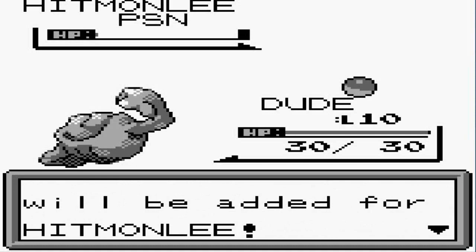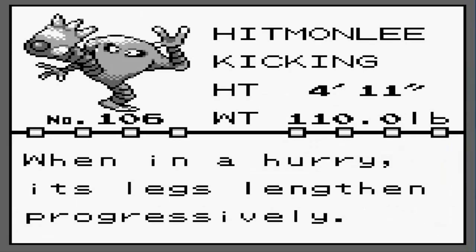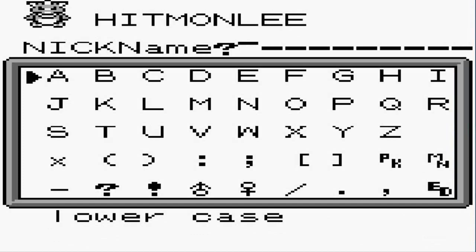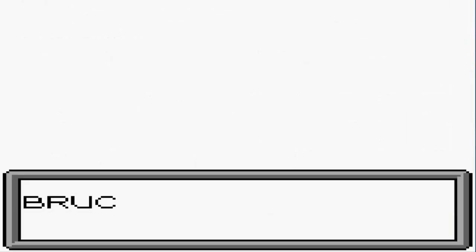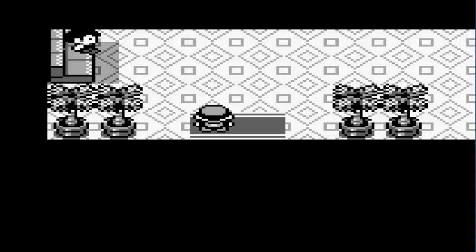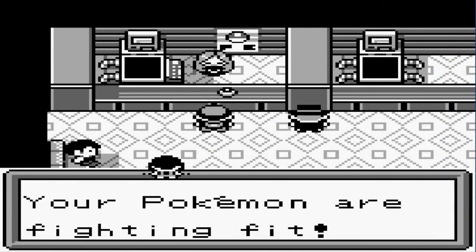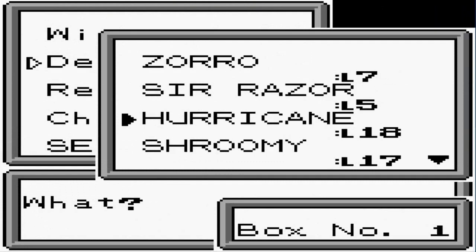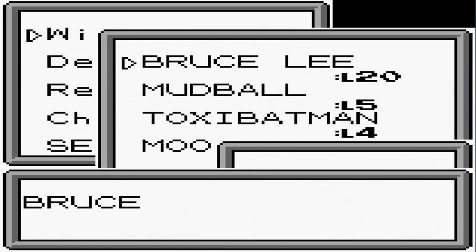That's a victory for us! Hitmonlee — the kicking Pokemon. When in a hurry, its legs lengthen progressively and it runs smoothly with extra long looping strides. I will name this Pokemon... let's call this guy Bruce, because it's named after Bruce Lee. That's right — we're naming this guy Bruce Lee! Now let's heal the Pokemon and then go to the PC to deposit Sir Razor and bring out Bruce Lee.